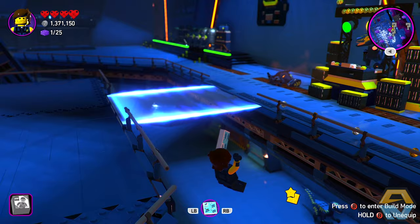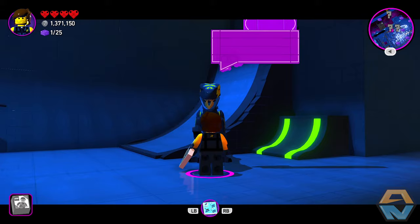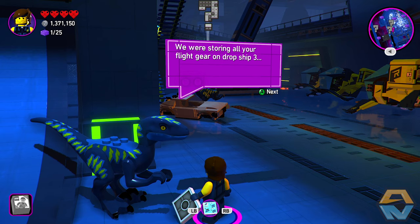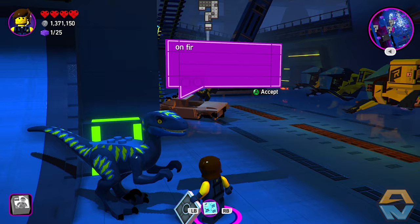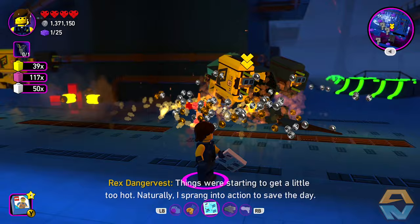Guess we just drop down here then. Flight test 36 in progress. That didn't quite end well — test failed. A crew member reported: 'We were storing all your flight gear on drop ship 3, and drop ship 3 is a little on fire at the moment.' Well, things were starting to get a little too hot. Naturally, I sprang into action to save the day.